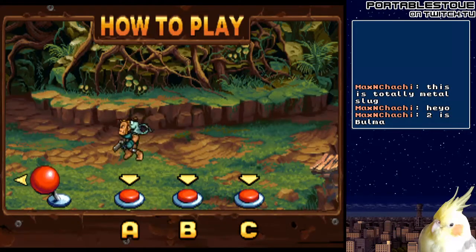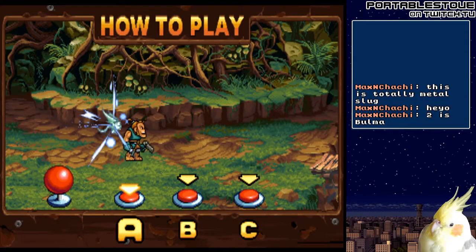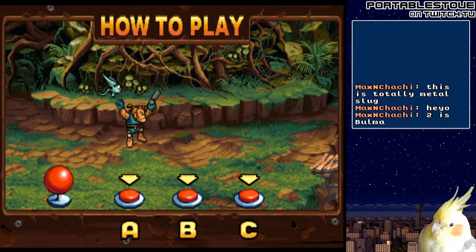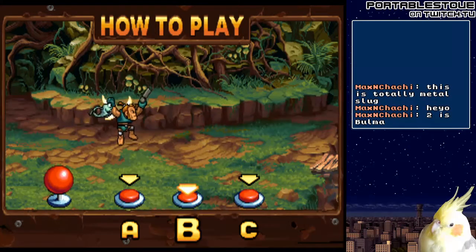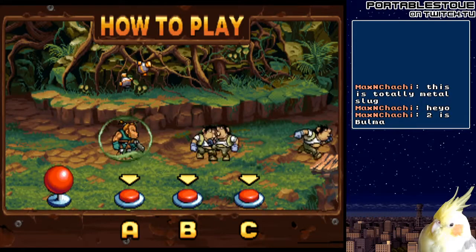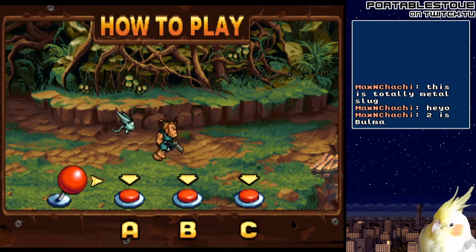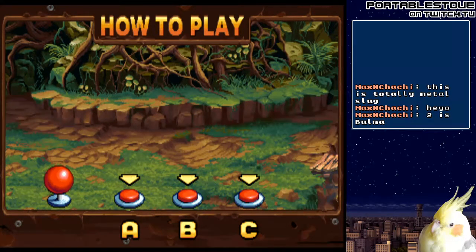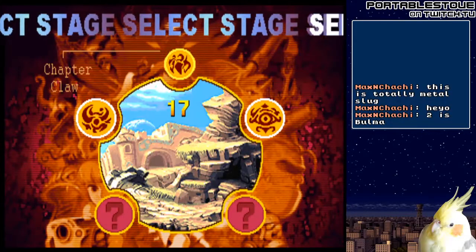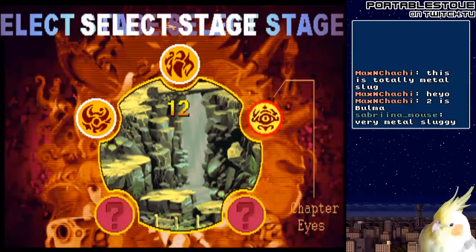There are buttons. A to shoot. Hold down A and you get to charge, and your friend helps. Press B to jump. C makes a shield. That guy sucks — let's get him. We have Chapter Horn, Chapter Claw, and Chapter Eyes.